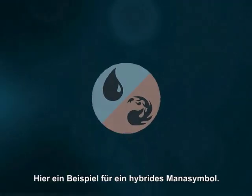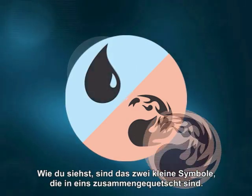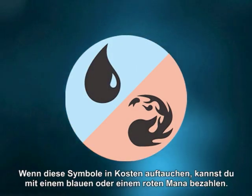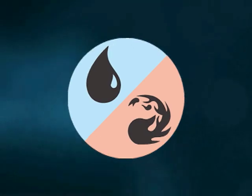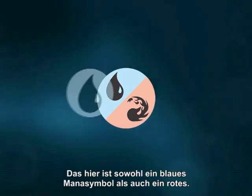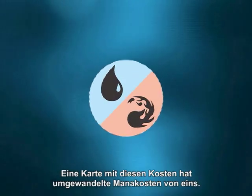This is an example of a hybrid mana symbol. As you can see, it's two mini mana symbols smushed into one. When the symbol appears in a cost, you can pay for it with one blue mana or one red mana. This symbol is both a blue mana symbol and a red mana symbol. A card with this cost would have a converted mana cost of one.